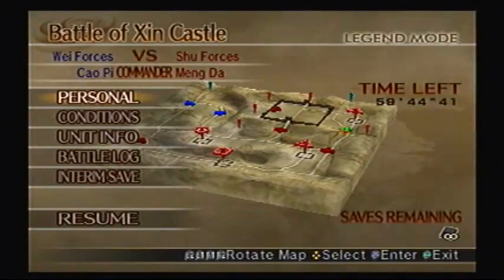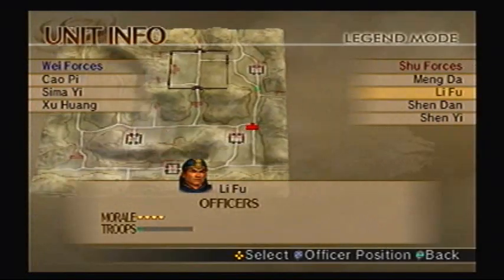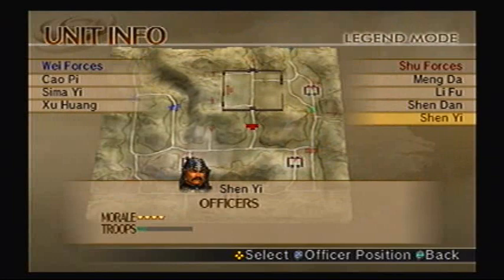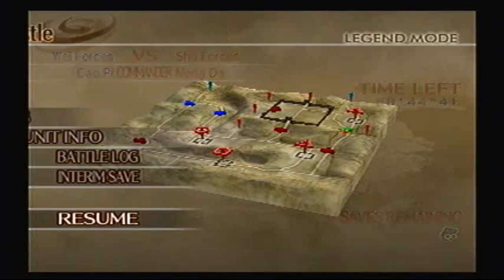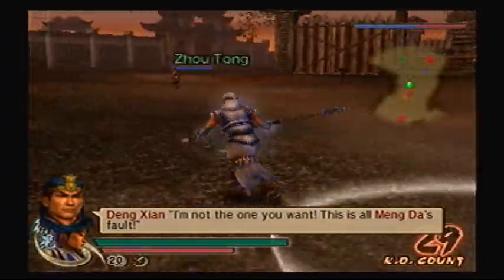Alright, so the conditions are as follows. You have to defeat Dong Xian — which I actually just defeated half a second ago — Li Fu, Shen Don, and Shen Yi in two minutes. Apparently you need 80 KOs as well. Despite the fact that in the one practice run where I actually succeeded in unlocking this item I did not have 80 KOs, every time I try to do this while recording, I need 80 KOs. Because apparently.